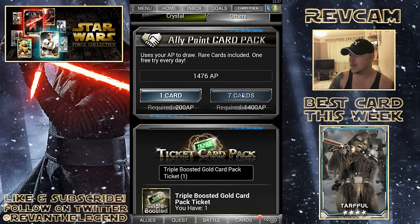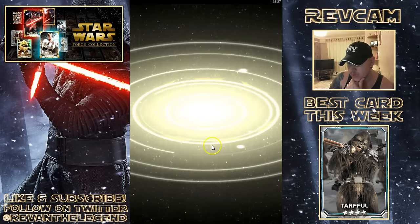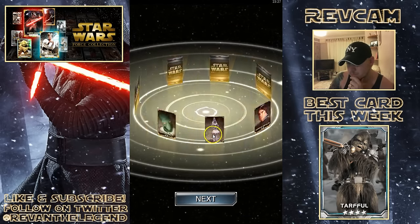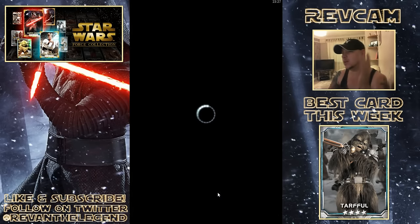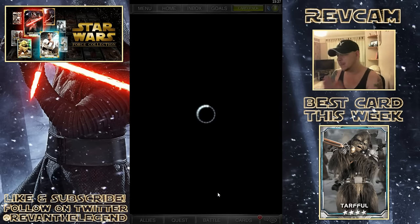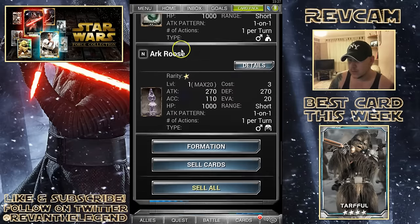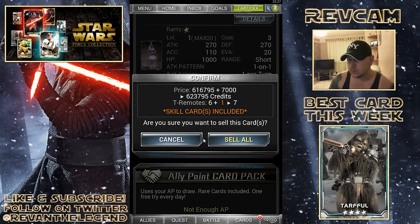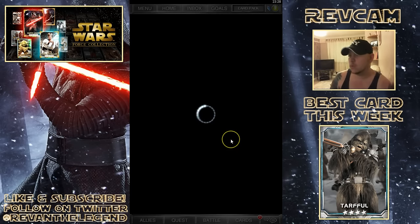Some of you out there might be thinking the man's rich, or some of you might have like 400 million credits and thinking 'shut up, Rev.' Let's open up these last 7 ally point ones - nothing by the looks of it, that's okay. We're going to sell them quickly and then we're going to get onto that gold pack, baby, let's go. Let's sell all - be gone. More credits, I love the credits.